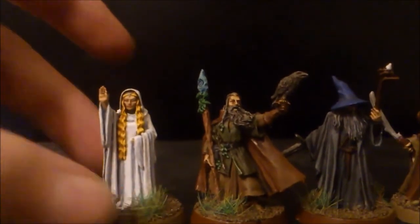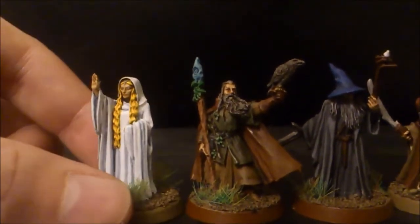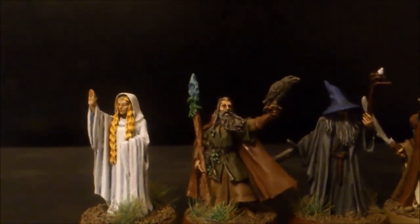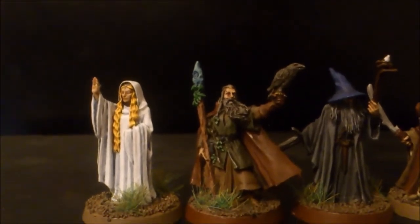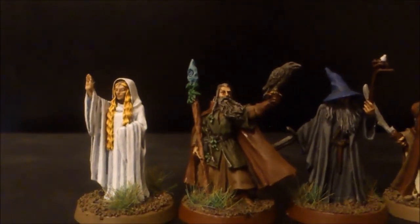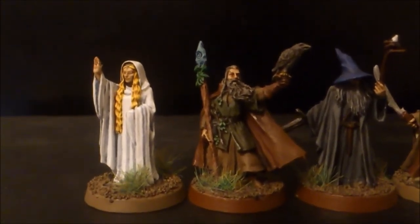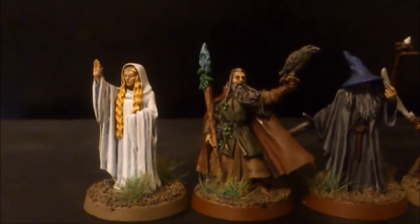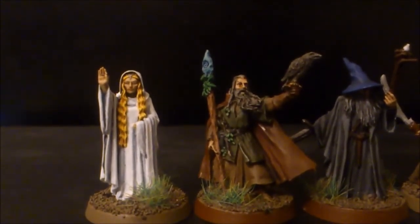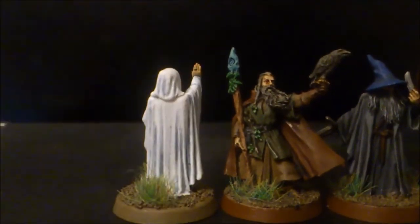Next up we have Galadriel — a very difficult model to paint, as I really hate painting white. What I basically did: I gave her a black undercoat — yes, not a white one, but a black one — and then mixed white and black paint together to get a sort of medium grey and covered her in that. Then I used the whitest white I had, and just in the recesses I dropped some Drakenhof Nightshade into the creases, then tidied it up again with the white. I was very happy with the way it came out. She's one of my favourite characters in the whole franchise, and I feel like I've given her justice, at least to my painting ability.